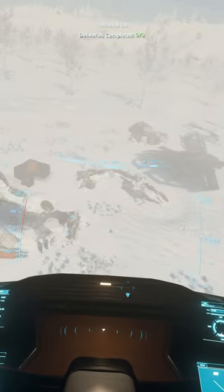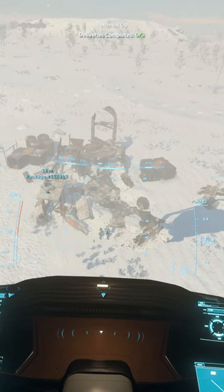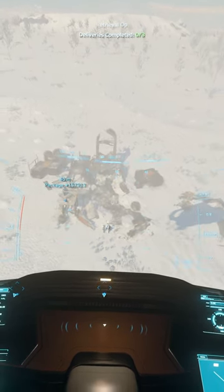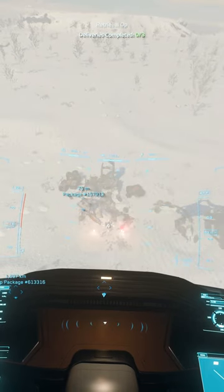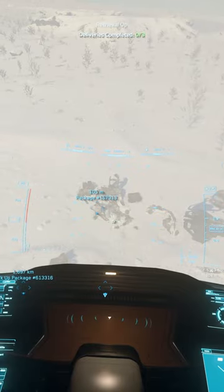When approaching outposts for retrieval op missions, the most efficient way to clear them out is usually by using your ship's guns. However, as you can see, when you're so close to the target, you have to do some weird stuff to get the shots to line up correctly.